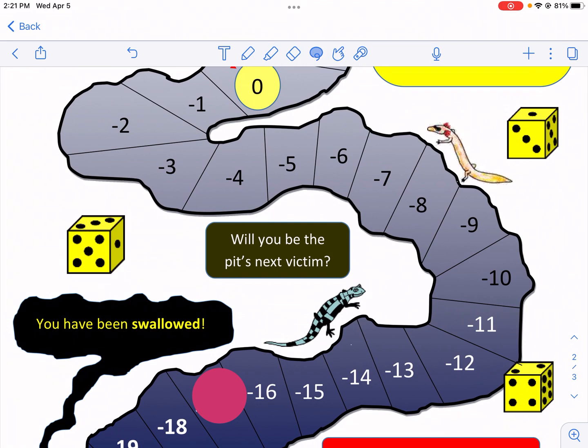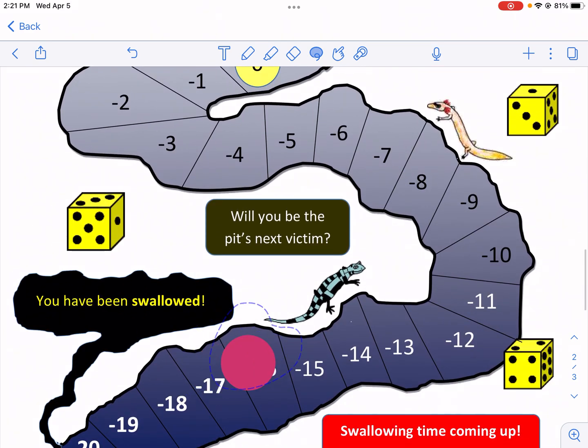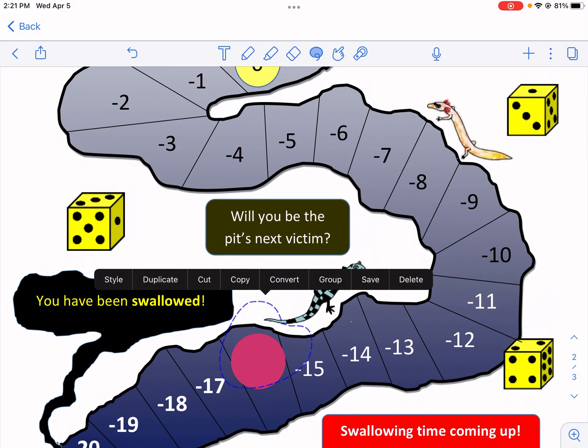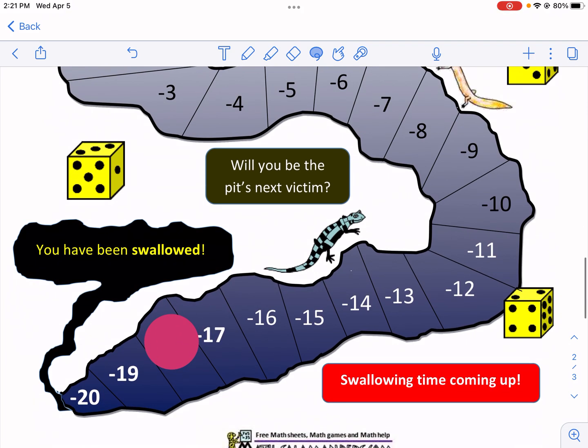I roll a four and a two — two is minus one and four is plus one, so it basically balances out. Then a six and a four: I go up one but then I have to roll an odd on my next turn to continue. Sometimes being stuck is good if your friends are falling into the pit. I roll a one to get unstuck but also a two, which is minus one — I'm down to negative 17.